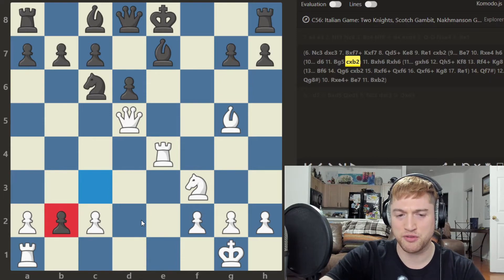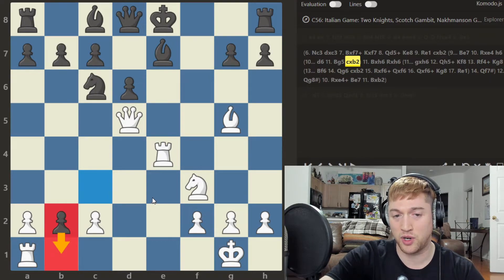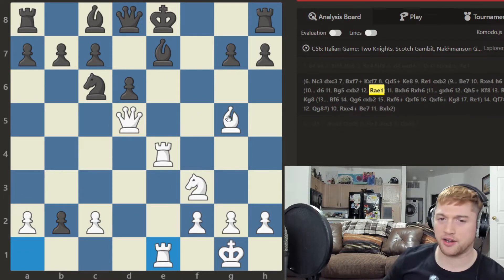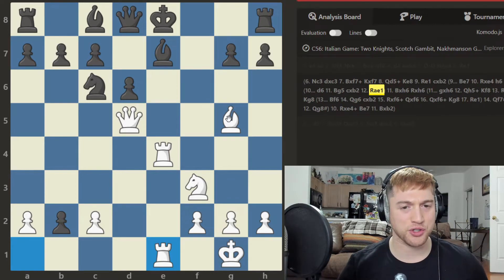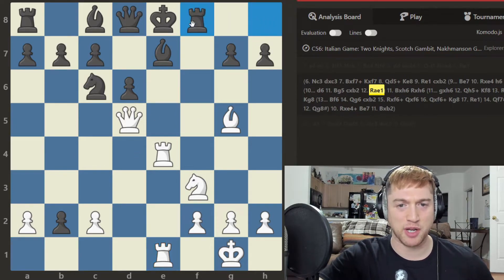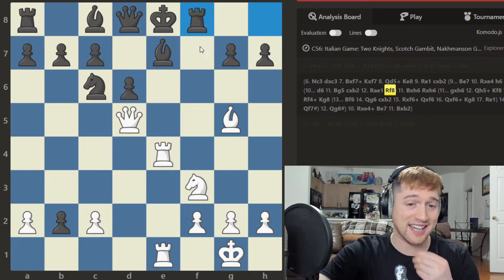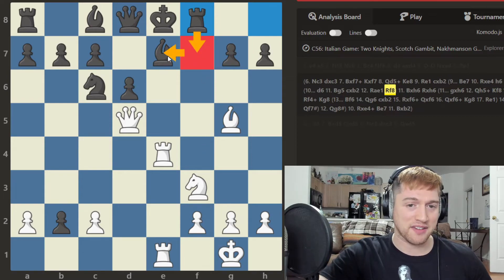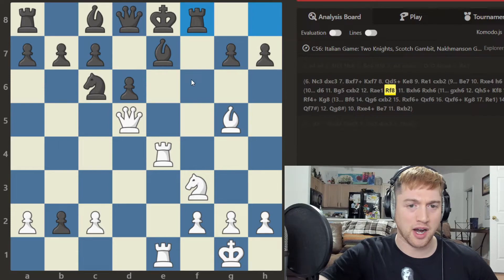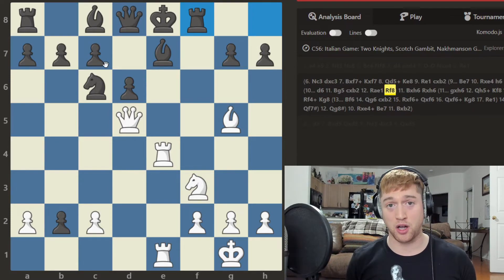Maybe Rook a to e1 — and here we've got to be very careful. The best defense for Black here is to play Rook f8 — the idea is to bring this rook up and give some defense to the bishop, which is getting totally and utterly piled up on.